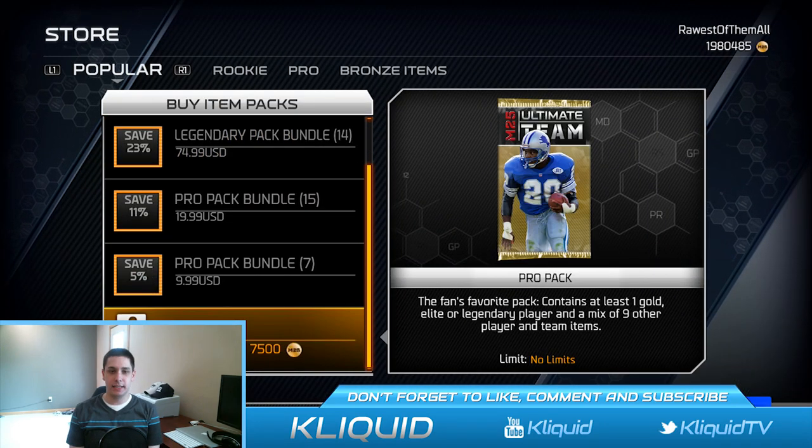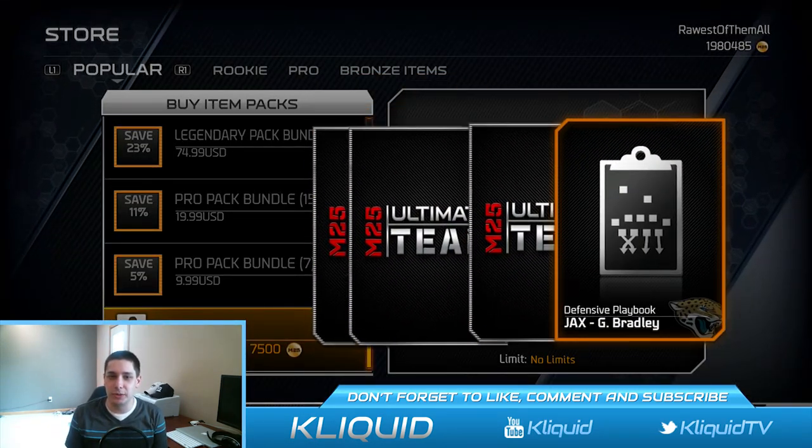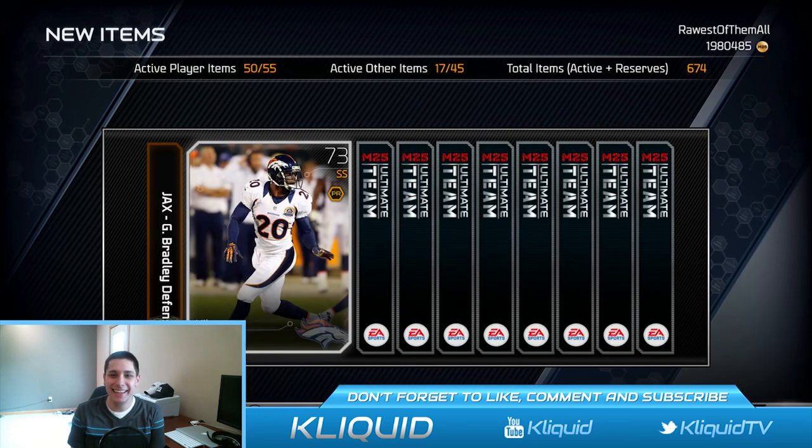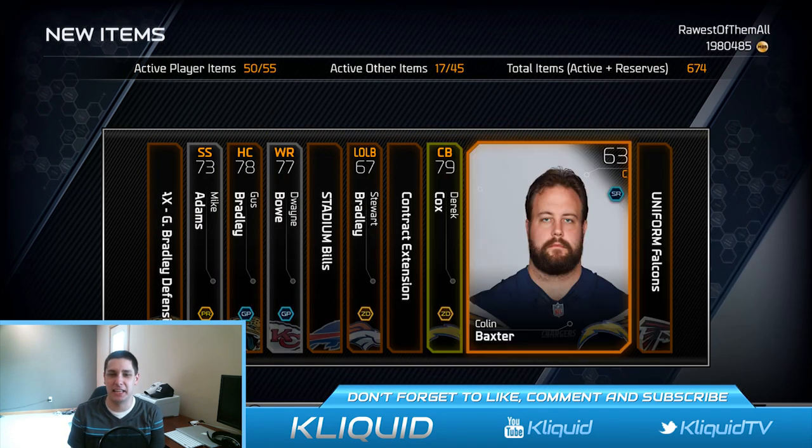Third pack. Give me something awesome. Give me another one of those Lawrence Taylors. Derek Cox. That's our gold card — nothing good out of that one either.